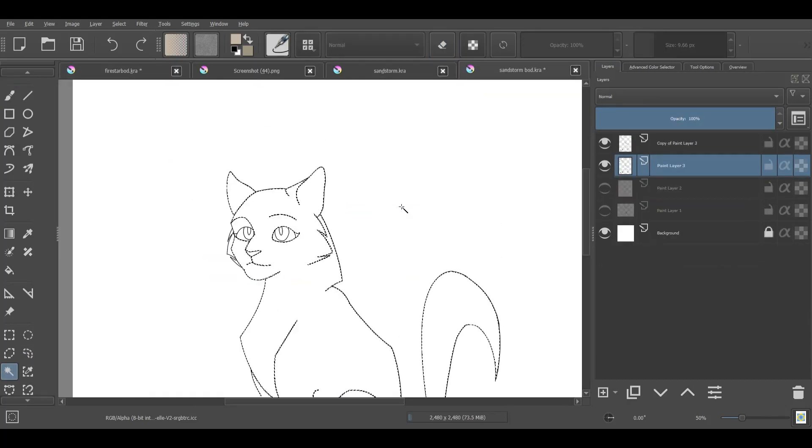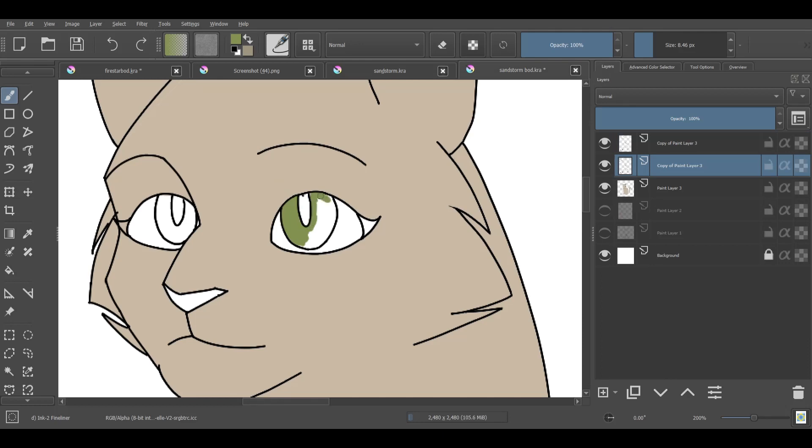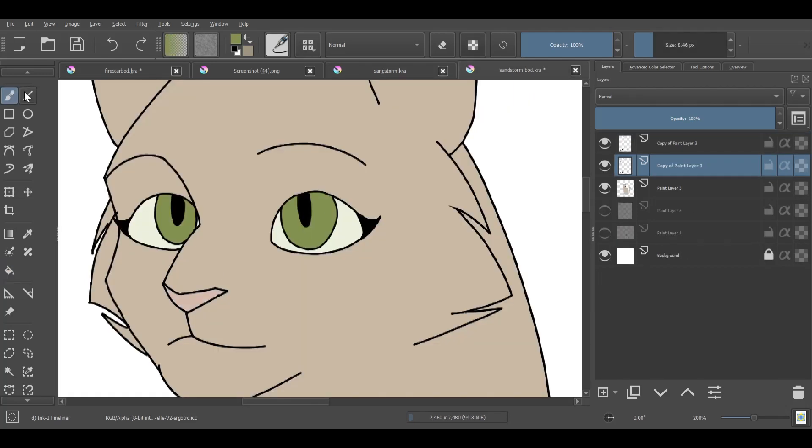Sandstorm is described as a pale ginger she-cat with leaf green eyes. According to genetics, female cats will be a combination of colors from their parents, or a dilute version of the combination. Since only Sandstorm would be considered dilute, the she-cats would not be dilute.